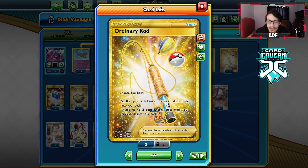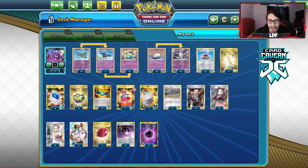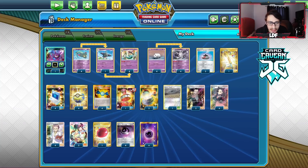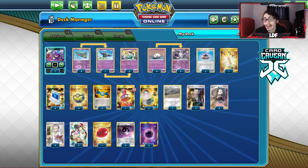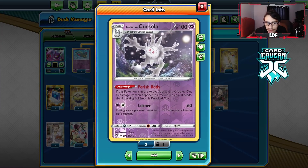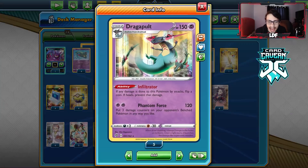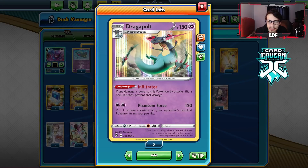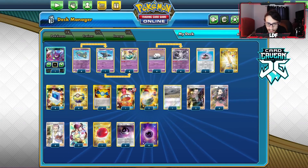I've added an Ordinary Rod to get energy and Pokémon back, and some Rosas to help get Rare Candy Dragapult in play. If you want, you could play four Rosas and cut Crobat entirely. The energy count and Calm Mind, Reset Stamp — most things stay the same as his list. You can check the Hegster tourney to compare decklists. There's a Swell in here too. It's a pretty annoying deck — with Cursola's Perish Body, most of the time you're attacking with Dragapult.